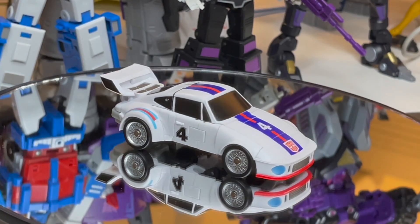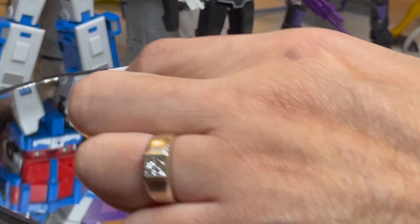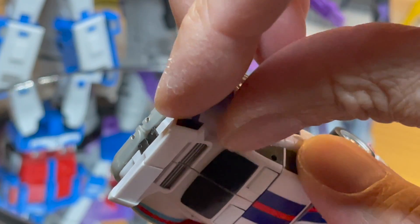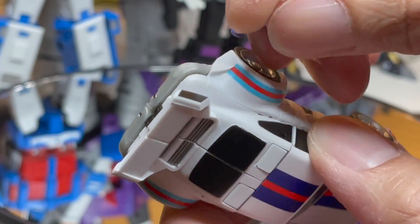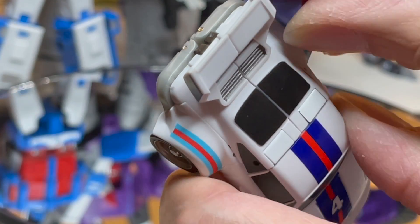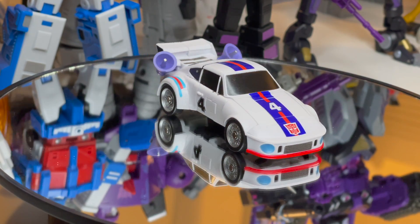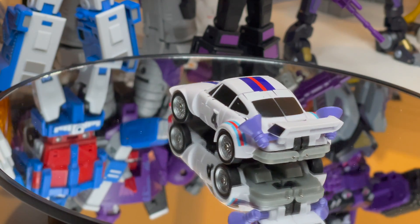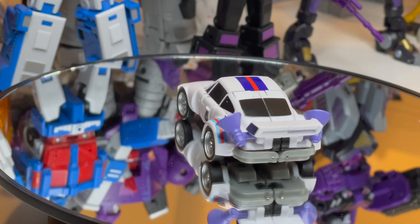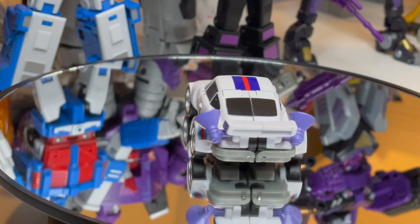Just like in robot mode, you can have the speakers on him in car mode too. Let me get those and put them on. They go right in the back — it's a little difficult because Jazz is so small, even smaller than Ratchet. I had to do it off camera. We're back — I was able to get those loudspeakers plugged into his trunk, just like the cartoon. The colors are a little bluish-purplish but it still looks very cool.